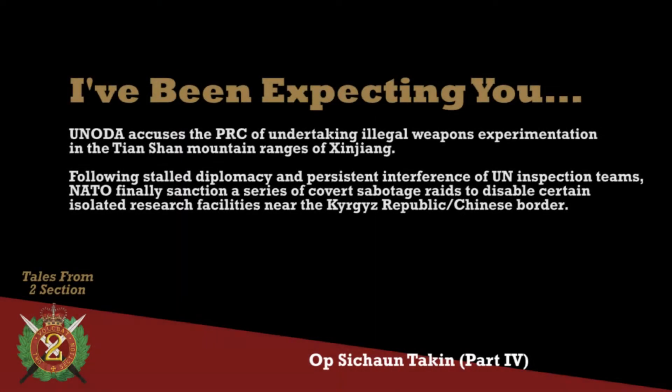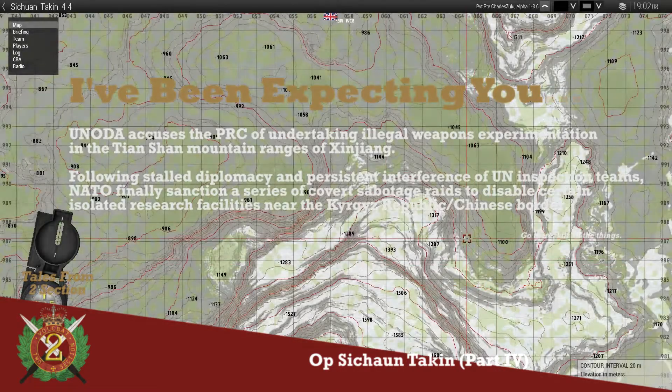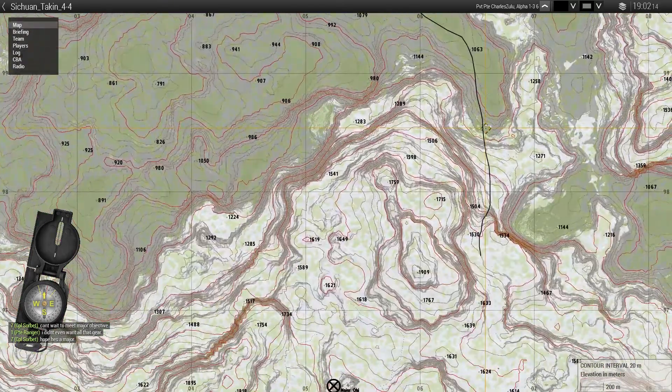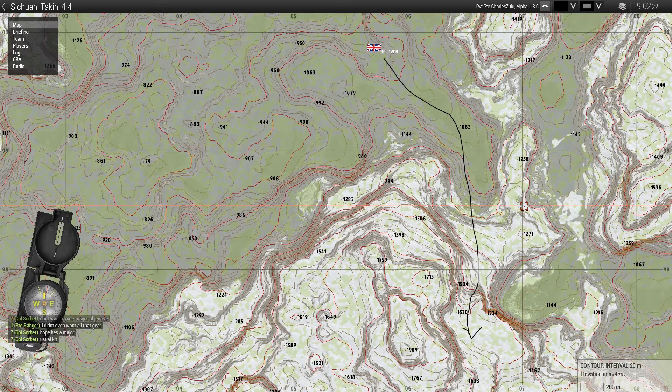There is significant enemy presence around the area, and given the terrain, the fairly obvious route we have to take — largely due south down the 065 easting — is going to be well defended. We can expect, as in previous operations, bunker systems, mutually supporting defences, and possible MI8s carrying reinforcements. They've got at least one left.